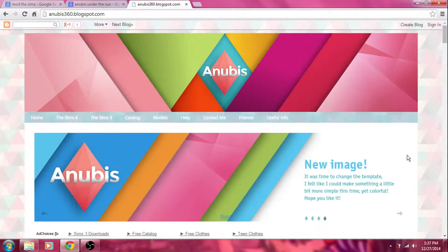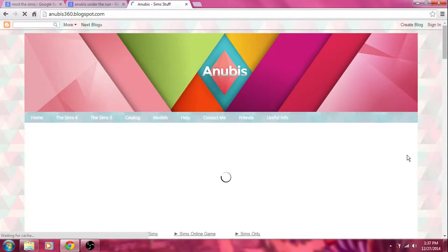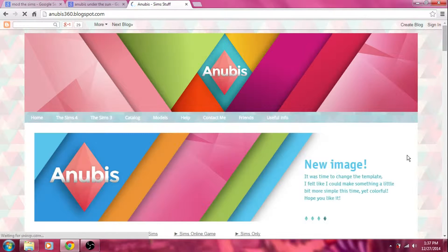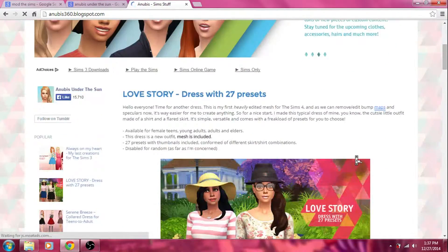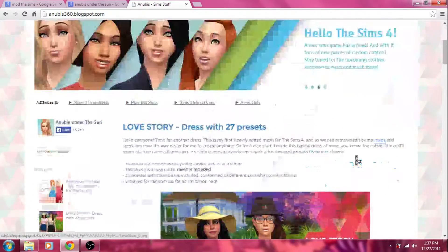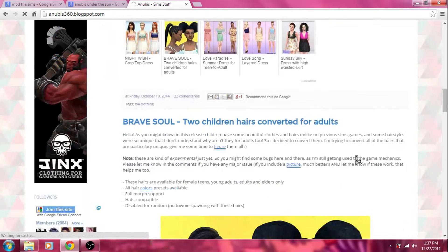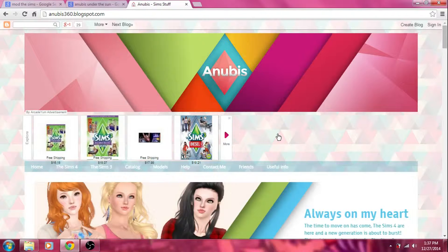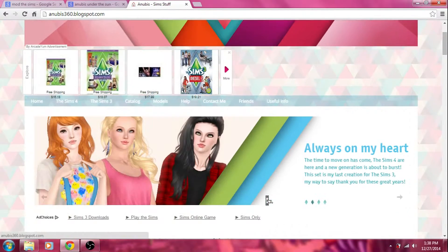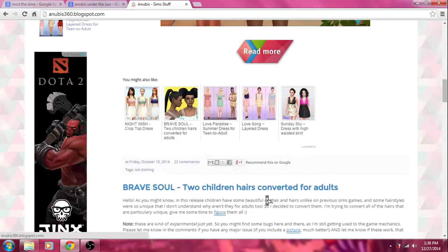Next is Anubis 360 blogspot.com. This used to be called Anubis Under the Sun, but I guess they changed it since The Sims 4 came out. I do not recognize the site anymore — I have not been on here in quite a while, but when I looked for it, this is what came up. I usually go to this website when I'm looking for custom hair, although I have gotten some cute clothes on here, usually for women.